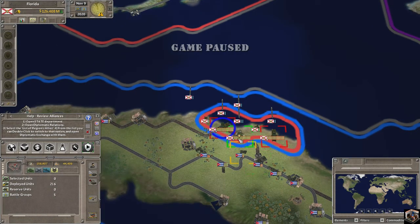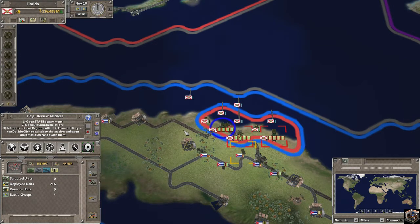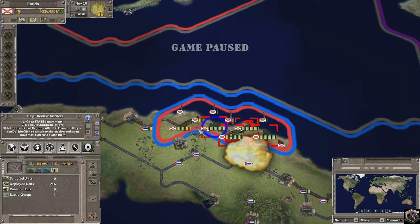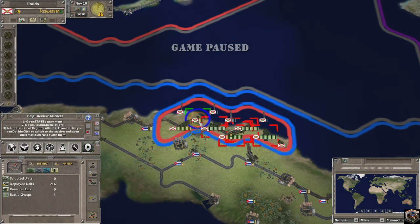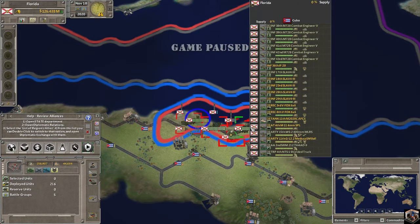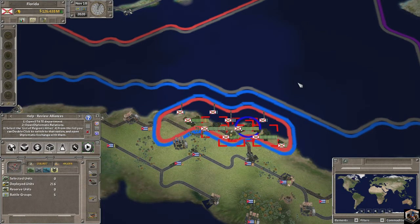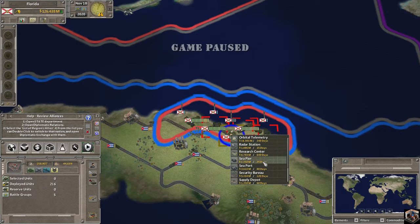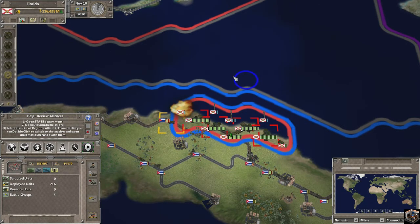Our first group has landed — not exactly where intended, which is very authentic in my eyes. All groups are being ordered to entrench: landing force two, group four, group one, and group three have all landed and are entrenching. Our combat engineers are now officially in construction mode in the village. We right-click, go to Build, go to Military, go to Sea Pier, and build ourselves a sea pier. Now we wait — about 23 days.